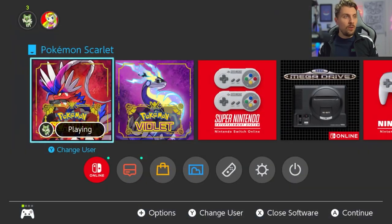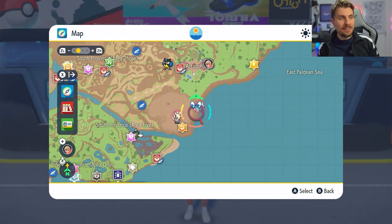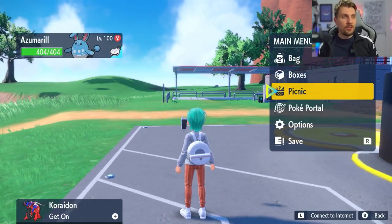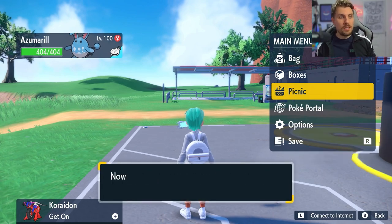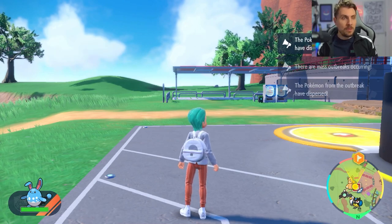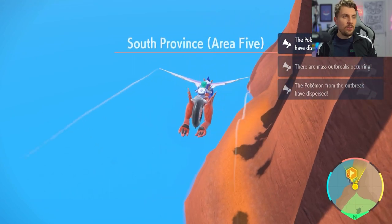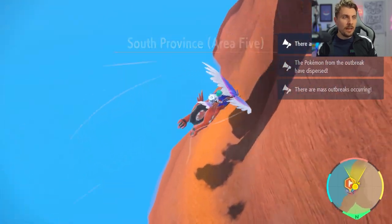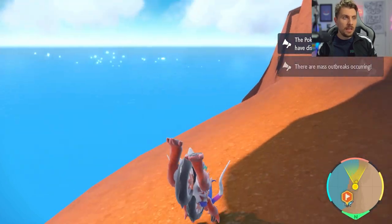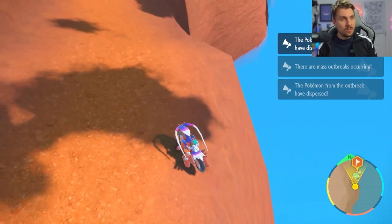It shouldn't take too long to get Finizen in this location. Once you've got it, the method can work all along the shoreline. The first thing to do after getting the mass outbreak is to drop a save so you don't lose it — and make sure auto saves are off in-game. Then head over to the outbreak. The method can work in any place around the coastline as long as you've got some cliff areas nearby.